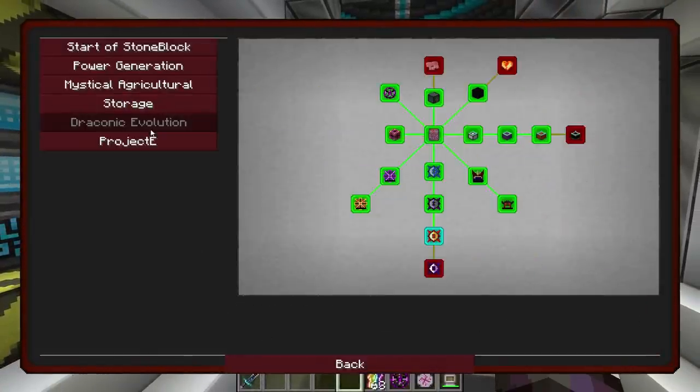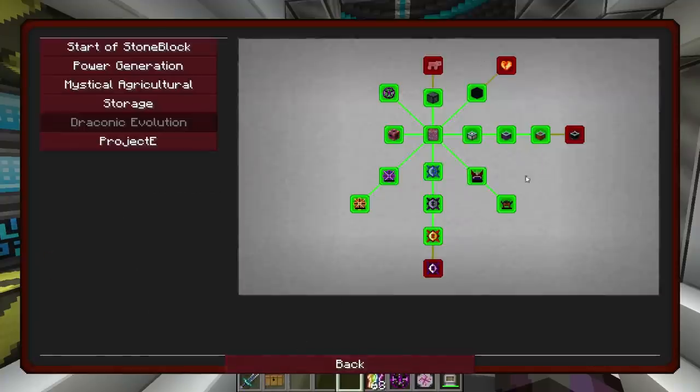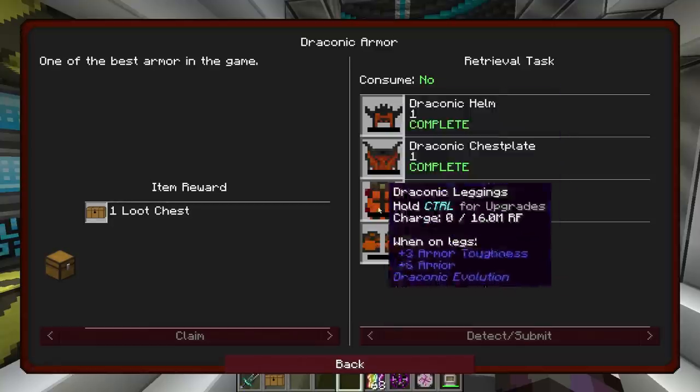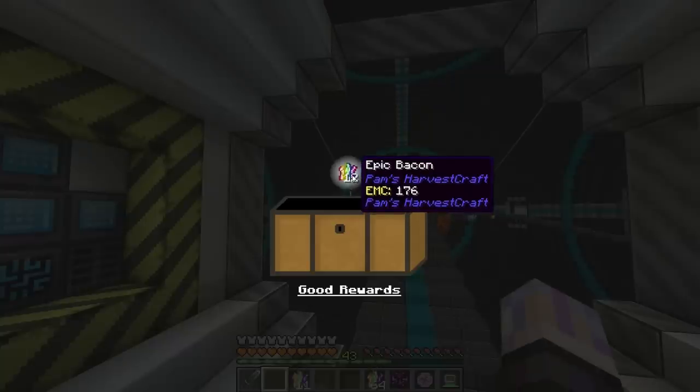I went ahead and did this quest too — I got this here, the Awakened Core. I didn't even claim that one yet. And I also did the Draconic Armor. The Draconic Armor is really good armor, but the Infinity Armor is going to make us literally invincible.